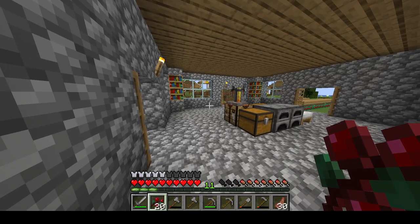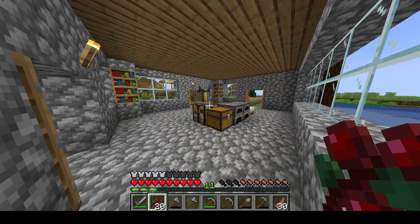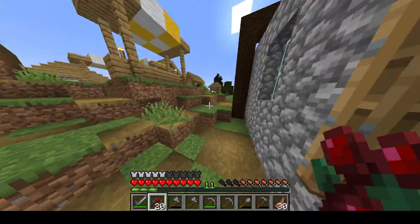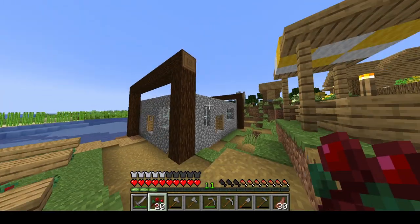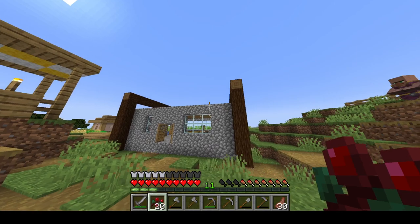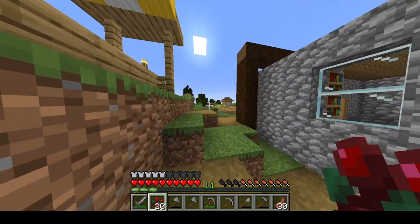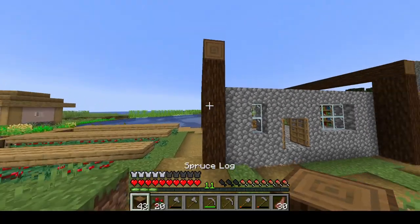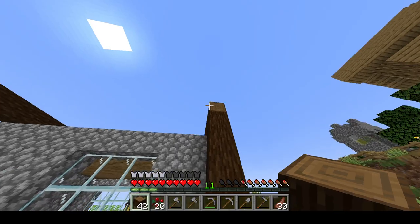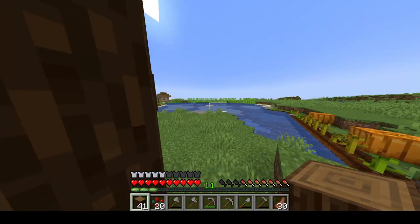Day 12 of Minecraft, Electrolab Levels Up, the new survival series — it's not so new by the time you're probably watching this. Last episode, episode 11, we chopped down a spruce tree and began work on putting a roof on this house. It doesn't have a roof yet, so we need to put a roof on it. Today we're going to be continuing with that, trying to put a roof on so we actually have a proper looking house.